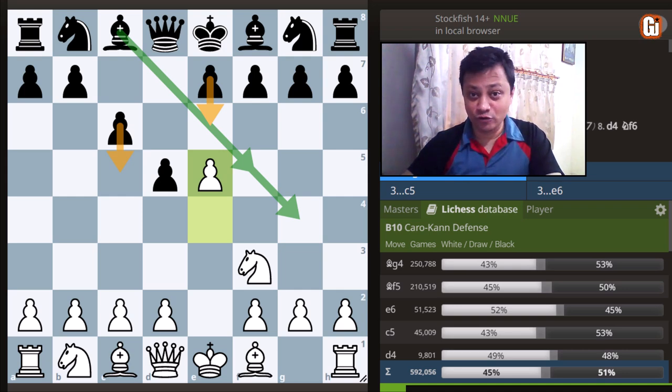If you look at the database, these are the four top choices for black, and amongst them Bishop to g4 and Bishop to f5 are by far the most popular choices. However, you will also learn what to do against black's other choices.